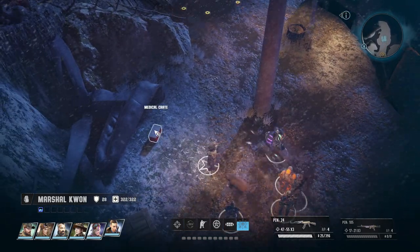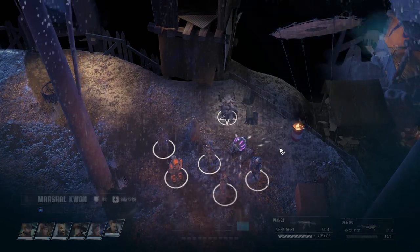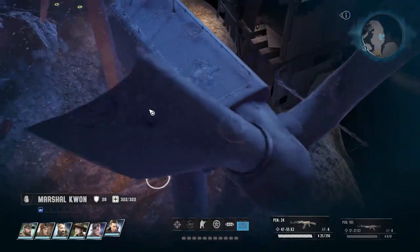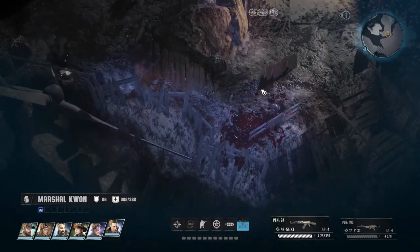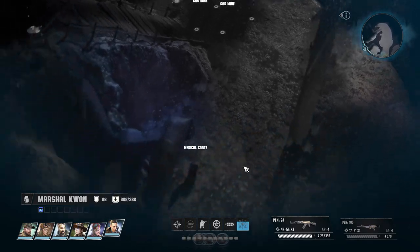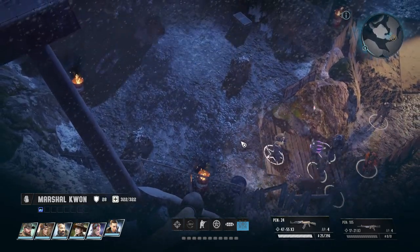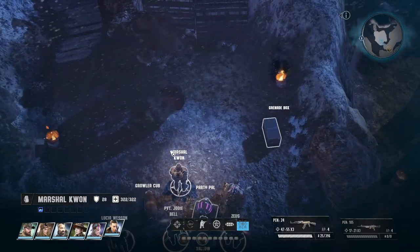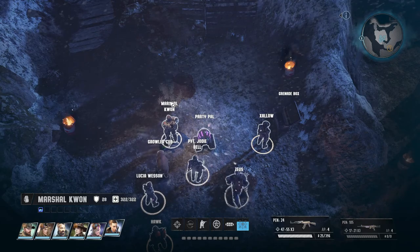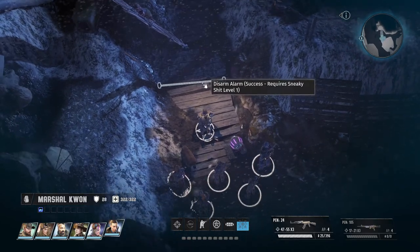There are a few traps up here. Let's loot that, and let's loot all of these. Before we continue that way, let's go this way and take a look - just see if there's anything I missed. A lot of traps there. Let's head up this way. There's a grenade box - plasma grenade. And then we can go up this way. Woah - let's disarm that.